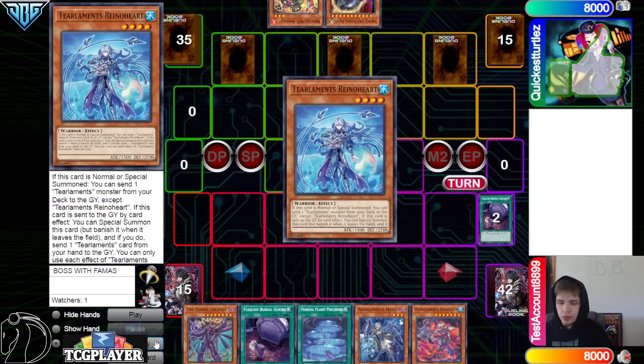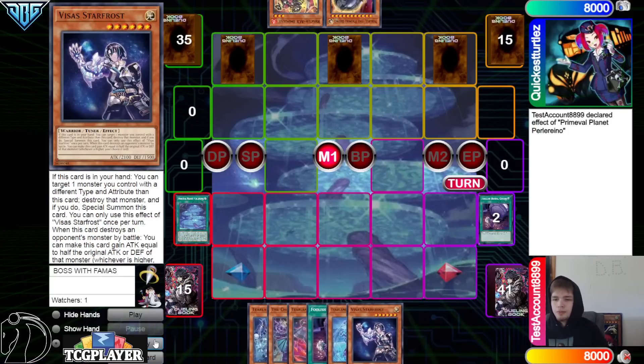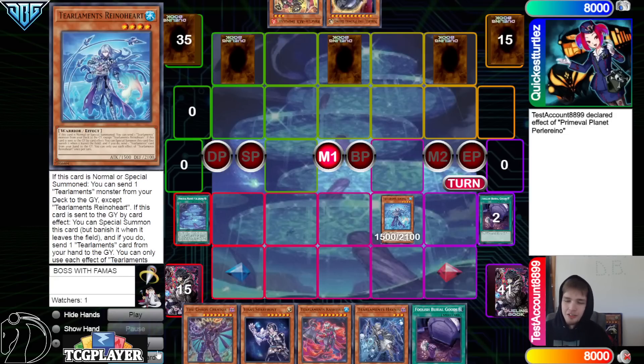We dump Solix, Solix Effect, grab Rhino, activate Tier Planet now to go search, grab Visa Star Frost. I did not expect that to get searched off that.